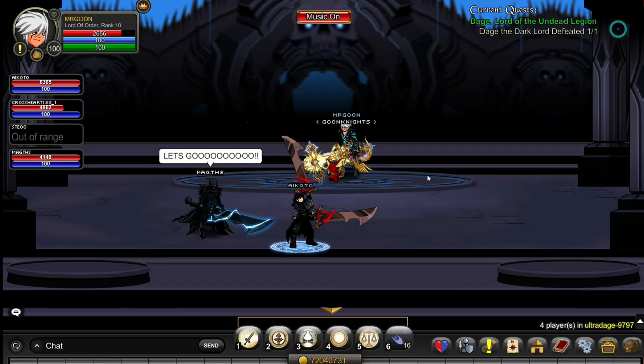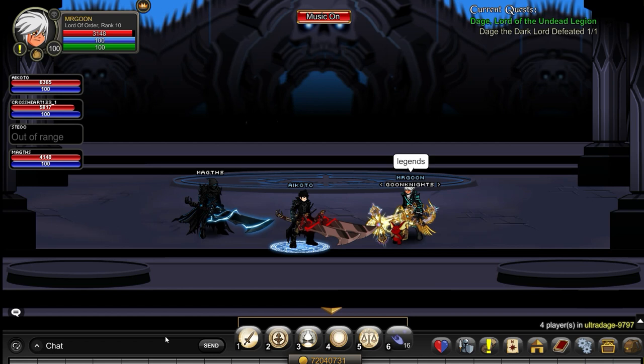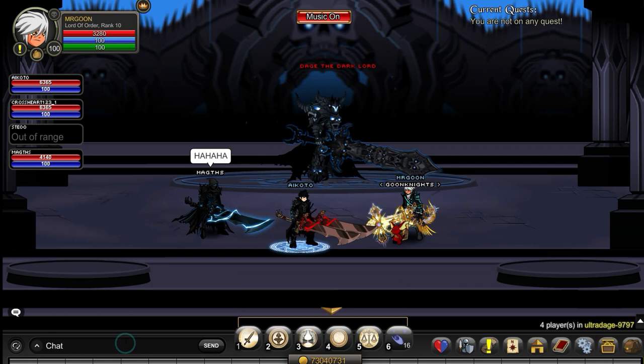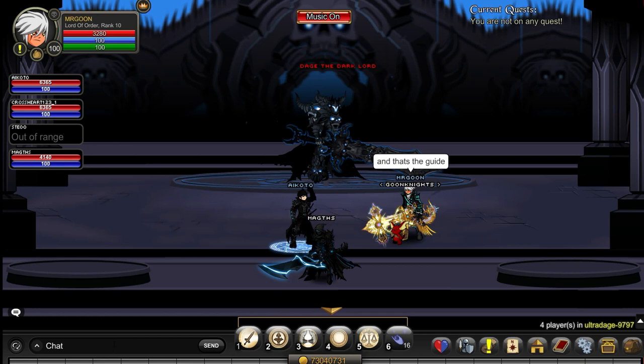And then you can tell everyone that you love them because that's how happy you're feeling in that exact moment. So there you go folks — that is how you defeat Daige. Nothing about this is easy and it does take a lot of runs even using this method. Just get there, take it nice and steady with the plates, keep your main focus on them, and eventually you should be able to get this done. You do get five insignias for this, so that's quite a few. Thank you all very much for watching — leave the video a like, subscribe, and I'll see you again incredibly soon.